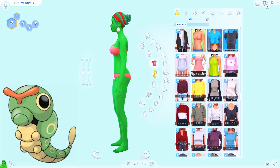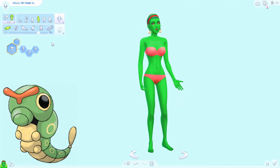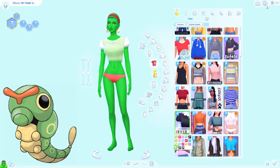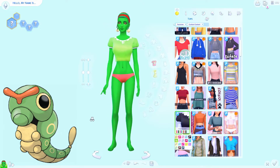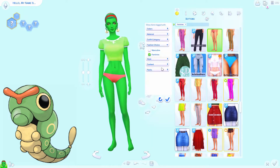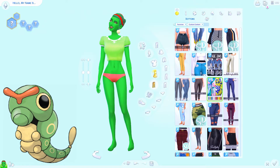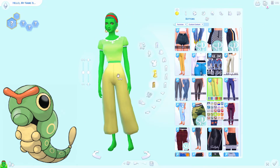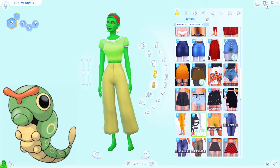Caterpie has a really cool headpiece and antenna, and I knew immediately when I saw that I wanted to do a headband paired with green hair to pay homage to that. Caterpie also has polka dots and ball-type feet, so I found these pom-pom ball earrings and felt like they screamed Caterpie's feet, so I did pick those.